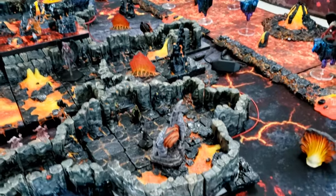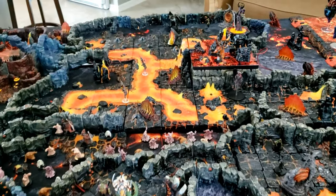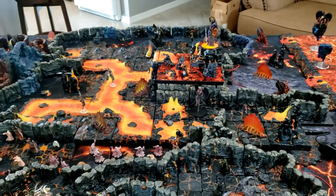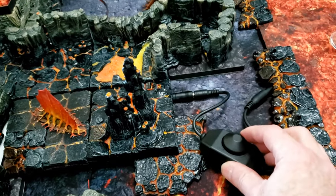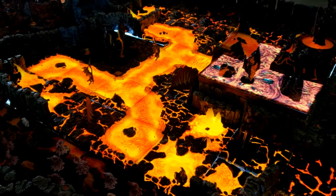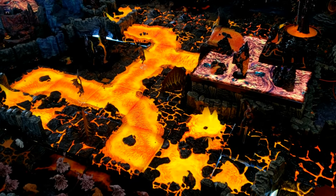We have the Dwarven Forge tiles here. Right now I have the LED turned off. Underneath a lot of this stuff, you can see the thickness there and the little wire — those are the light panels for the Hellscape Kickstarter. There's a little potentiometer here, and as you click that up and turn it on, you can turn the brightness of Hell up or down. You can really crank it up so it's super bright and hot, or you can dial that back a little bit, slowly making it cooler, which is a great feature.